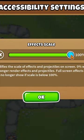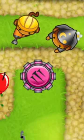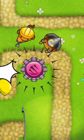This will bring up the effects scale. Bring this down to zero. This will finally allow you to run a low quality mode, which will make your game run so much better.